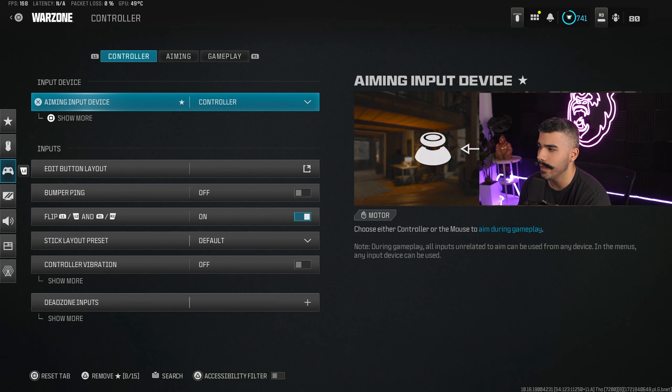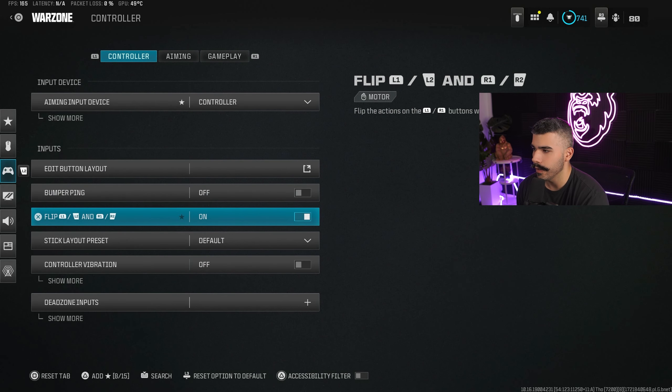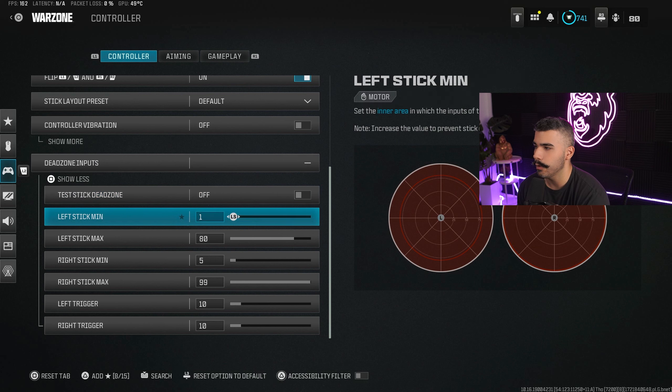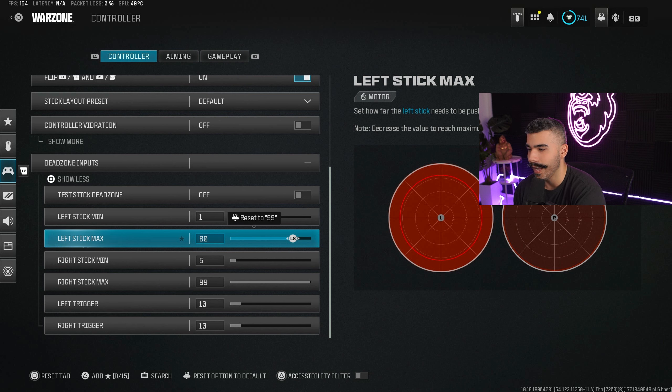Let's start with controller settings. For my button layout I use Tactical Flip. We're going to have this on to make the flip happen. Controller vibration off — there's no need for it. For my dead zone inputs, I have my left stick minimum on one so my controller reacts a lot quicker with movement.